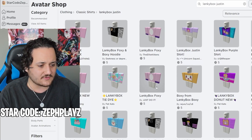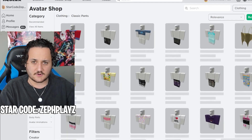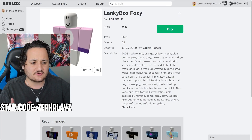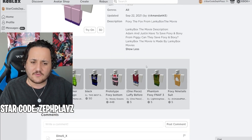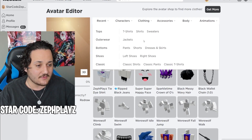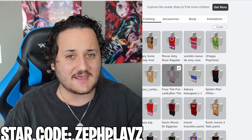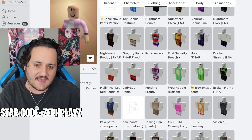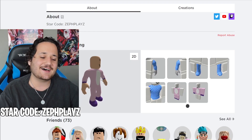We're going to look for the LankyBox foxy outfit - we have the shirt right here and now looking for the pants. Typing in LankyBox Justin, we should find the foxy pants to go with it. Do these match? Yes, they match very very well! We're gonna go ahead and buy the shirt and buy the pants. I actually already own the pants, so we're saving on some Robux. Going to clothing, classic pants - there are the foxy pants right there.